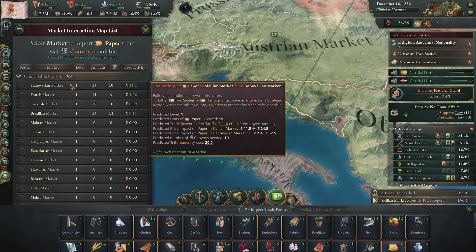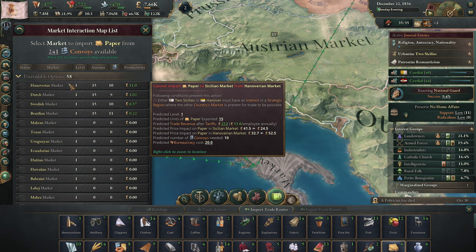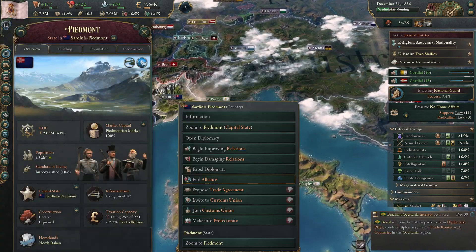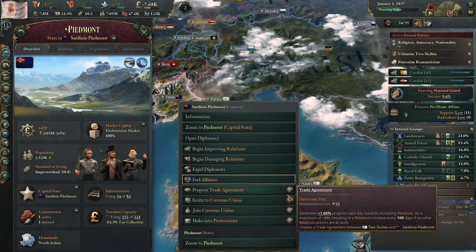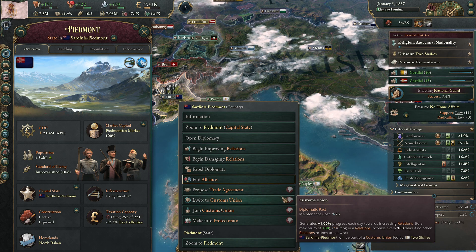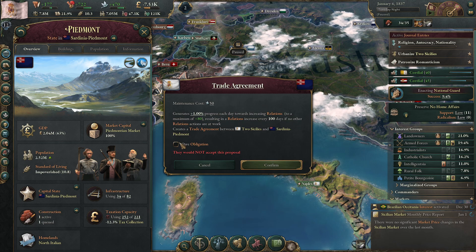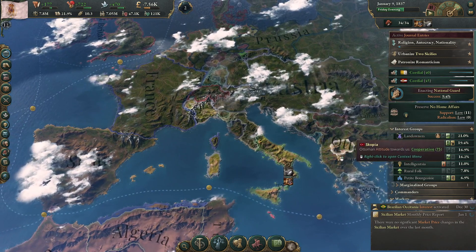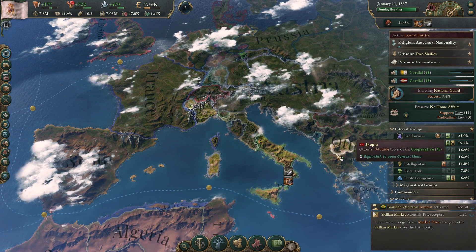Because Hanover — Two Sicilies and Hanover must have an interest in a strategic region where the other country's market is present for trade to be possible. Apparently Hanover makes a lot of paper and I would like to get some Hanover paper — it would probably benefit me somewhat. Trade agreement — they will take a trade agreement. But they're still not willing to take the custom union, which is kind of the main thing I want right now.